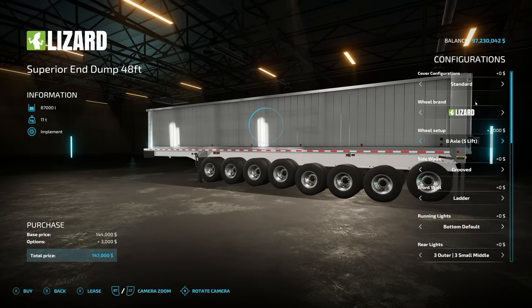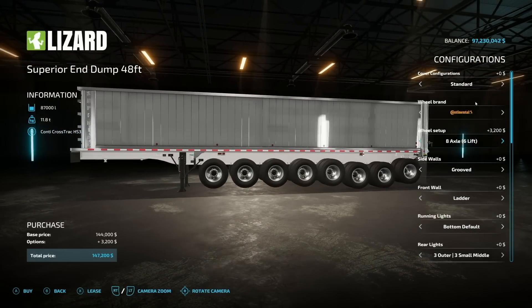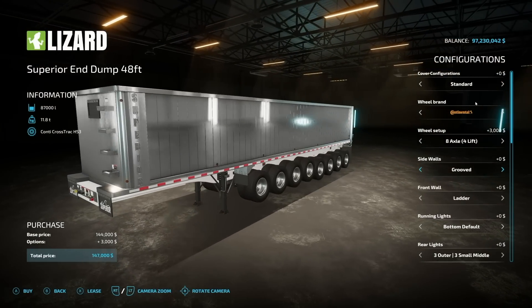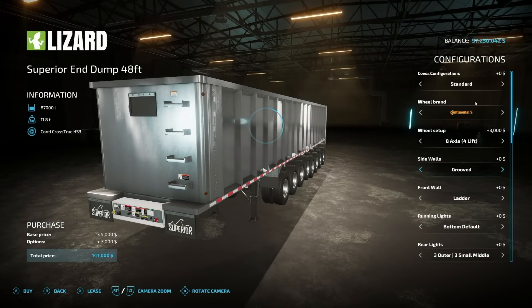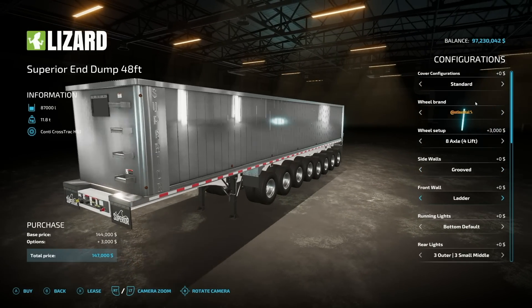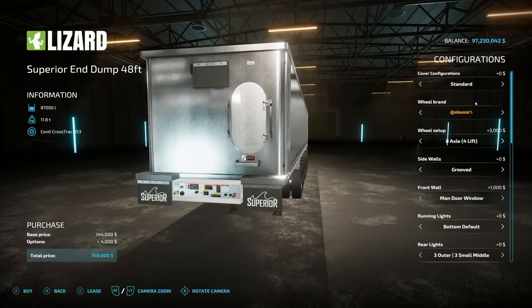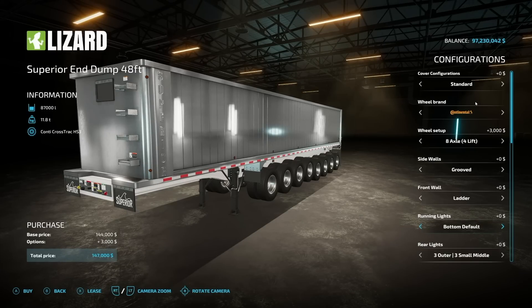I really like the Continental stuff — it's wild and crazy, goodness gracious. For sided walls we have grooves, ruffles, and external posts, so go with whichever you like. We also have a front wall, the ladder, the manor, and the manor with windows. These customization options are on everything.